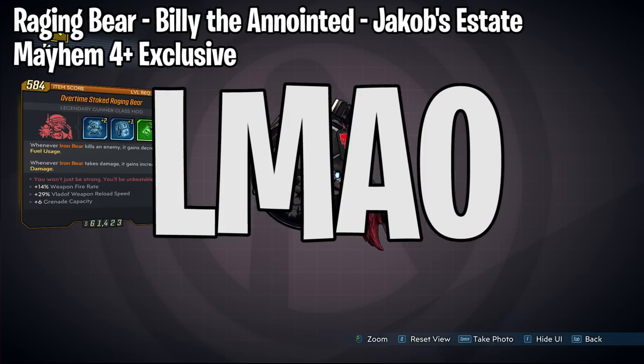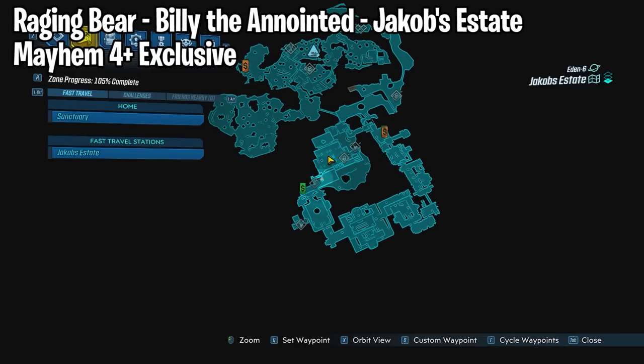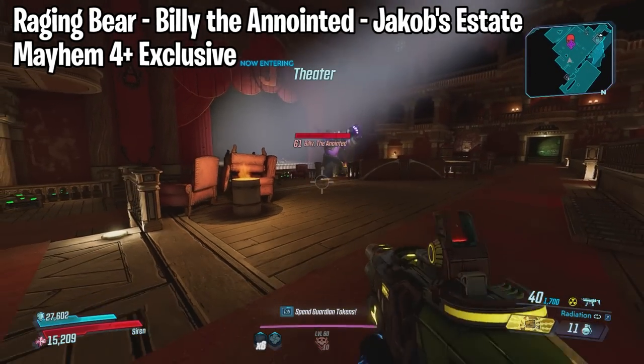Next we have Moze's Iron Bear class mod. This one can be farmed from Billy the Anointed, located at the Jacob's Estate on Eden 6. The drop rate for this class mod is actually really good, so if you want it just go for it.